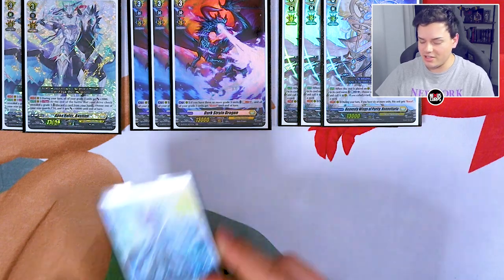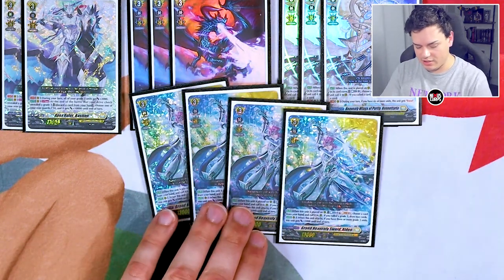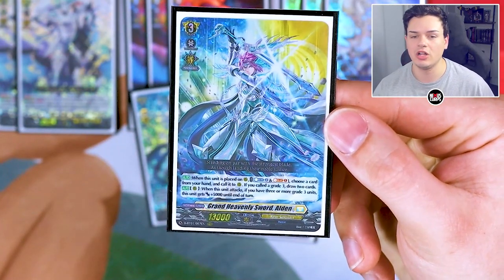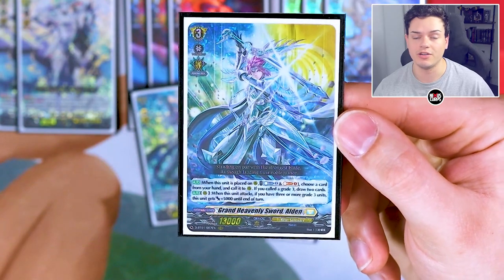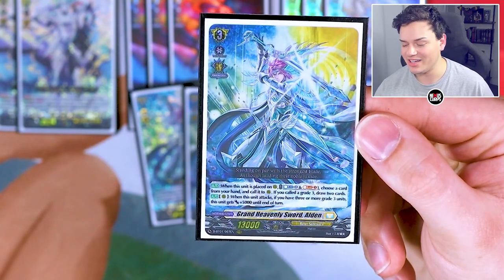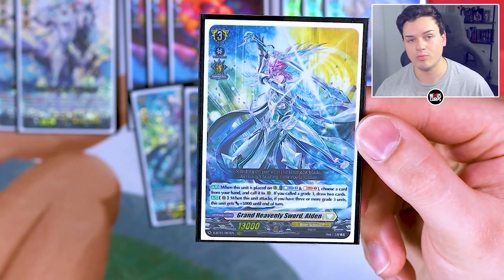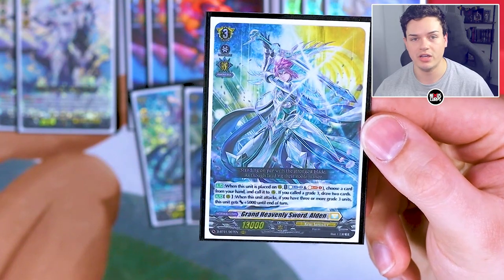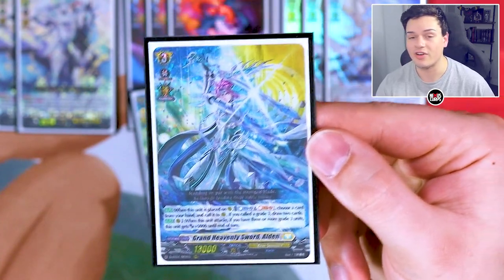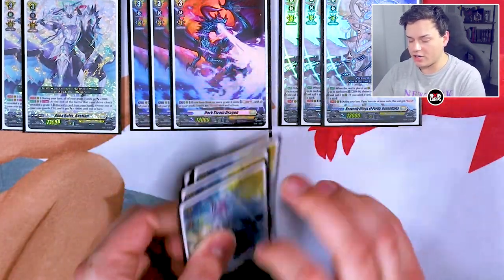An oldie but a goodie: Alden. Alden's skill is Counter Blast two, Soul Blast one — call a unit, and if you call a Grade 3, you draw two cards. So it's basically a Pot of Greed. The second skill is when this unit attacks, if you have three or more Grade 3 units on your board, it gets 5k. And that's not once per turn, so you swing for 5k, re-stand it, swing again for another 5k — so it's effectively 10k when it attacks twice. Good card.